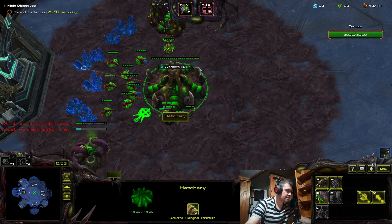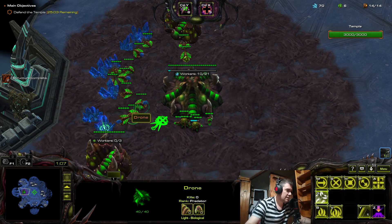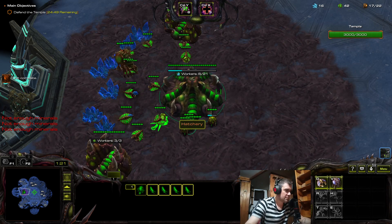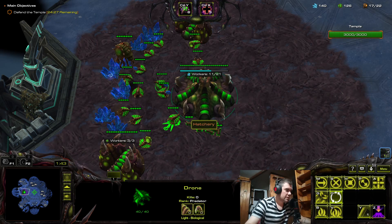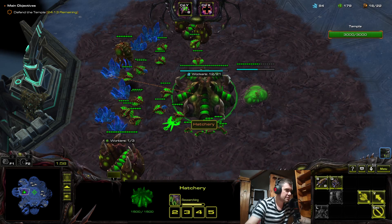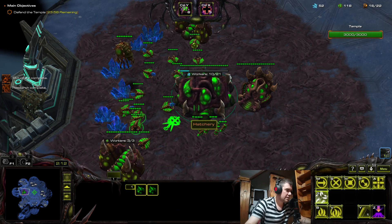First thing, I send this overlord there, and of course the first thing I'm gonna rush is the overlord speed. If there is time, I'll also get a roach warren. I'm not rushing roach now because I can't do anything with it early. This completes, and then I temporarily remove workers from gas to have perfect timing. Overlord is now fast, good.